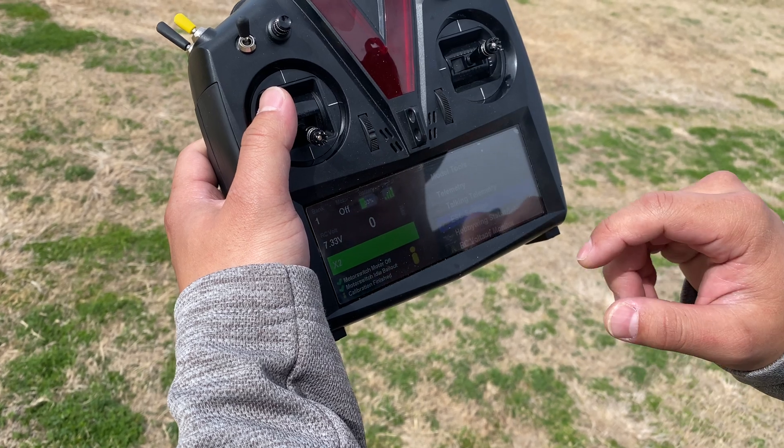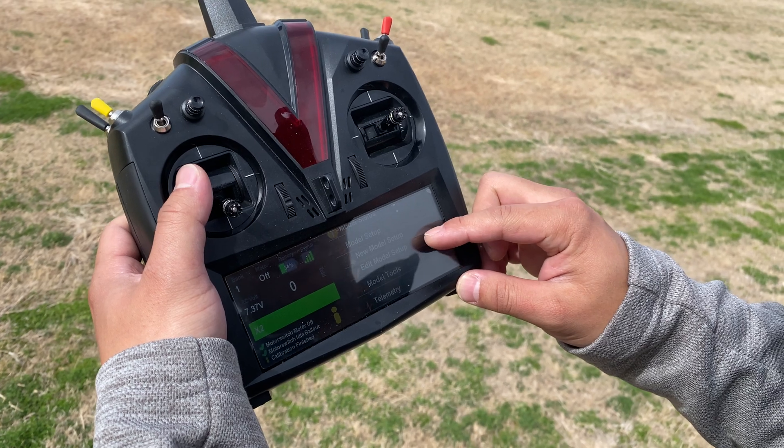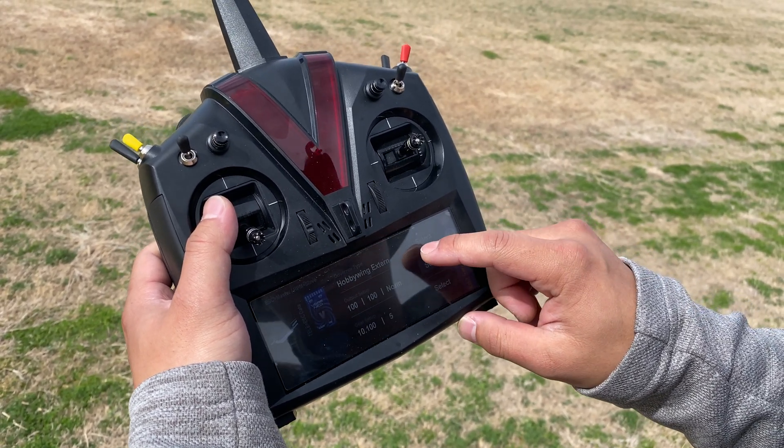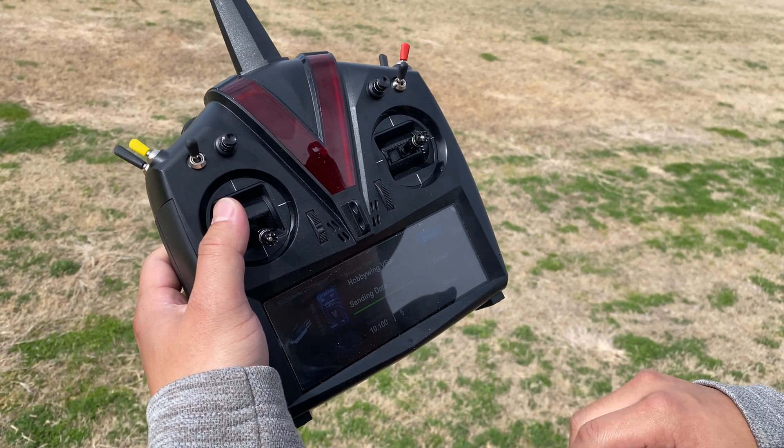Restart ESC. Give it a second to reinitialize. Go to edit model setup, go all the way down, and let's switch this guy to the V-Bar gov — sending data.